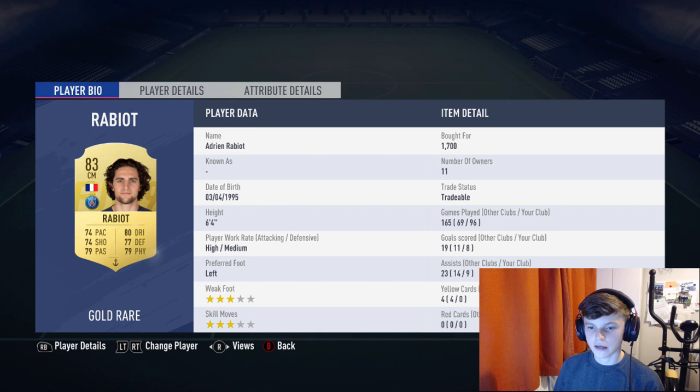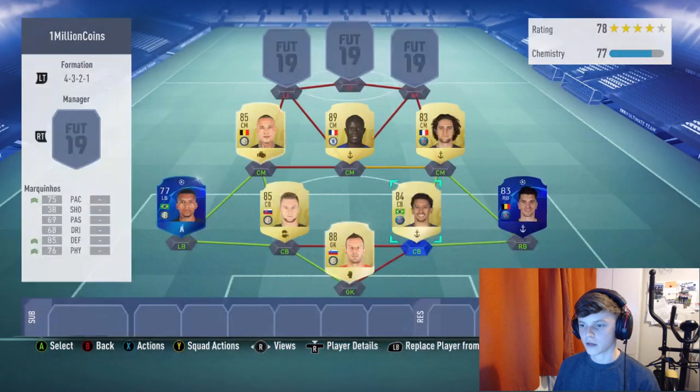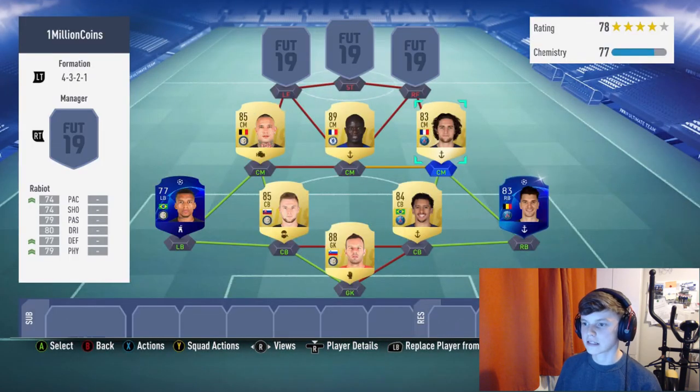Onto Rabiot: high-medium work rates so he attacks a little more. Three-star weak foot, left foot, three-star skill moves, and six foot four — he's so tall, wins loads of headers. He's an all-rounder really, aside from finishing. Crossing and free kicks aren't great but the anchor boosts his marking to 79, which is fine. Strength and aggression are great. 96 games for him — eight goals and nine assists, really really good.